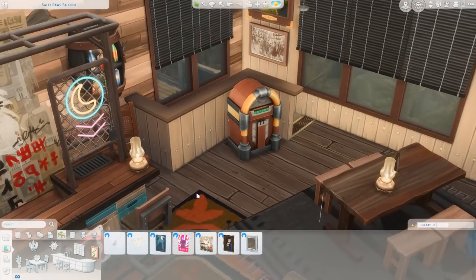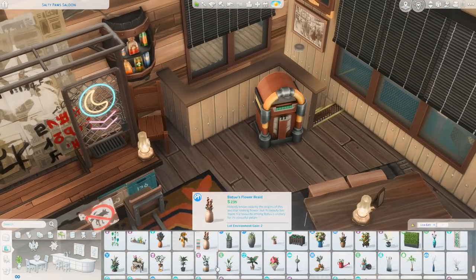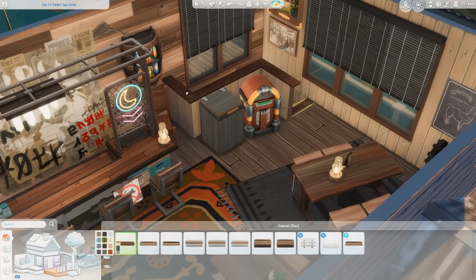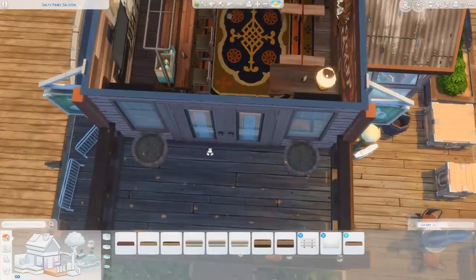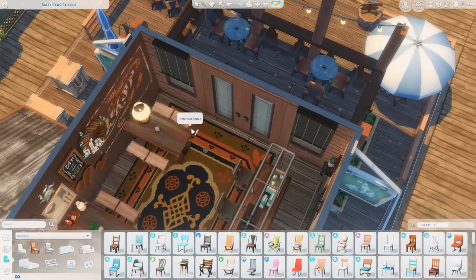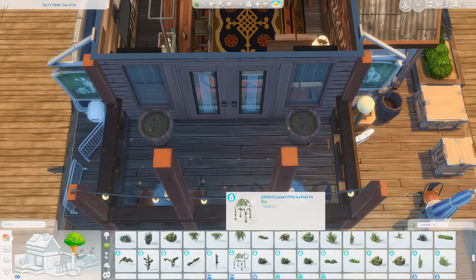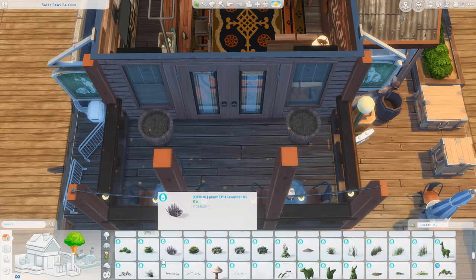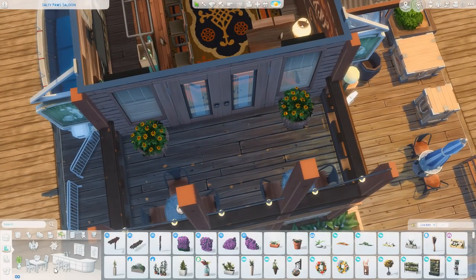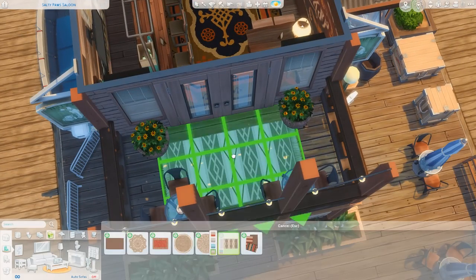I wanted to have a jukebox as a music option, and having some sort of stereo was a requirement of one or both of the lot types. The TV was a requirement for the bar lot, so I wanted to include that. Up on the upper balcony I have a couple of tables with plants in little barrels and a rug, as well as one downstairs by the front door. It looks so cozy with so many different seating options for your sims.